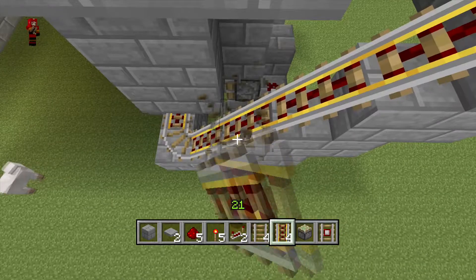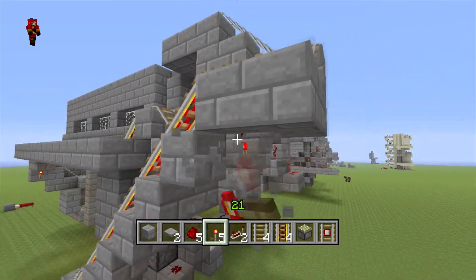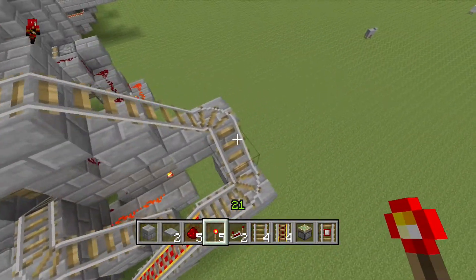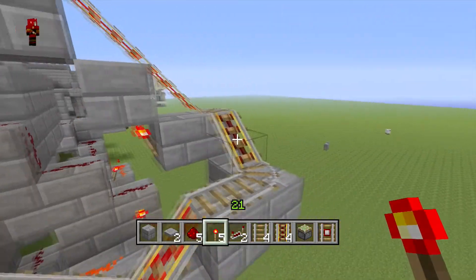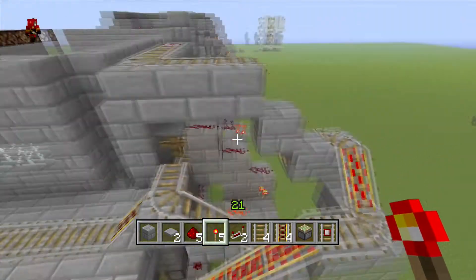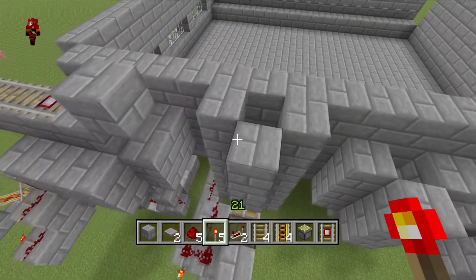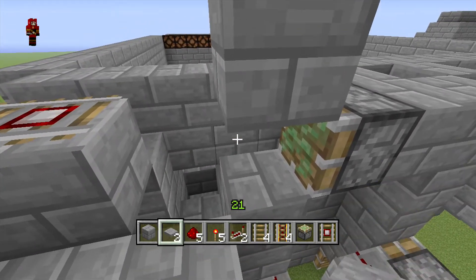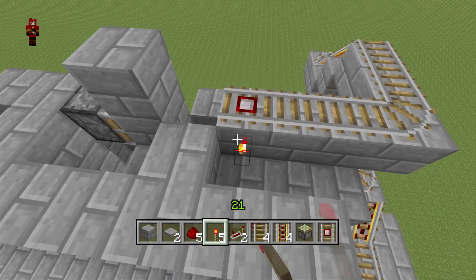We also want some powered rails — I'll be putting more powered rails than you will need, so if you want to save resources just use fewer. Add powered rails wherever you see fit, then add torches to power them up. Once they're all powered you'll see it goes up to here. Add a block right here, put a sticky piston there, destroy this block, cover that one, and put a block and torch like that.